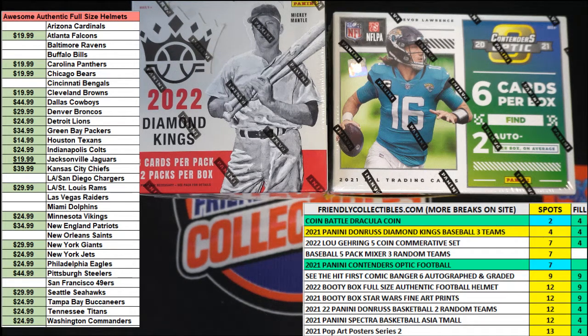Here we go — this is filler round for two spots in the coin battle, the Vintage Horror Series Dracula two-ounce silver round, coin battle 221. We got our names at the line, we got 30 seconds on the clock, we got seven shuffles to go. Let's switch over and do it and send them on their way.